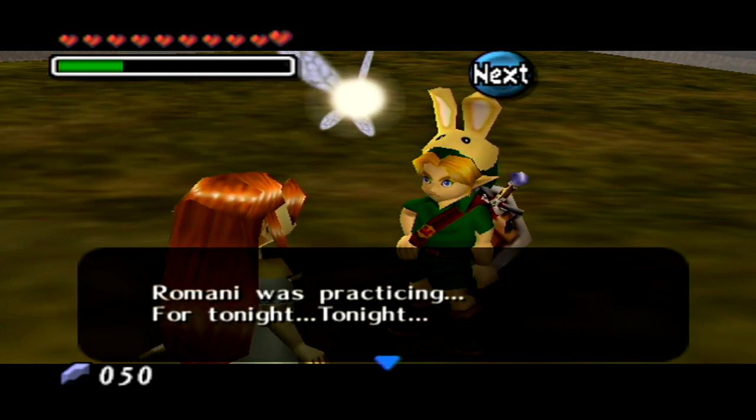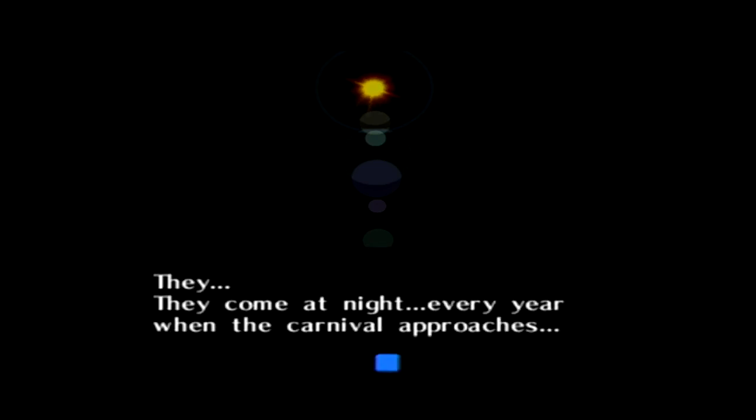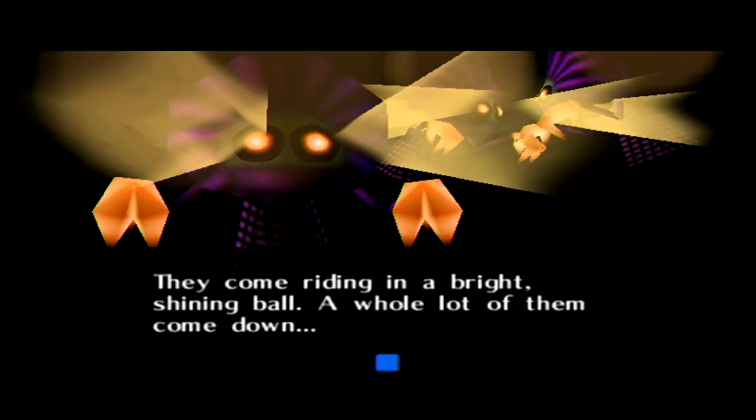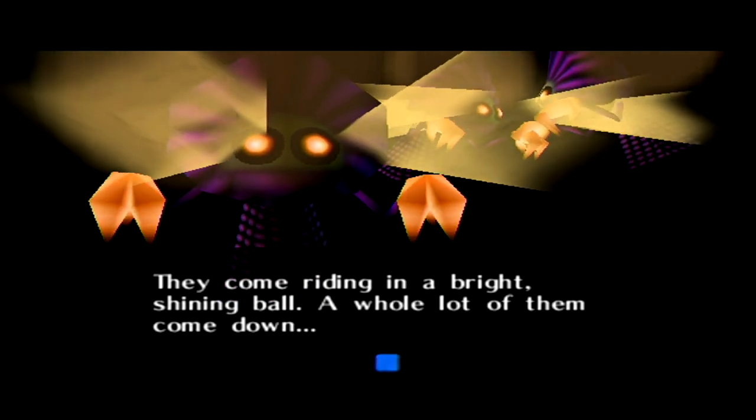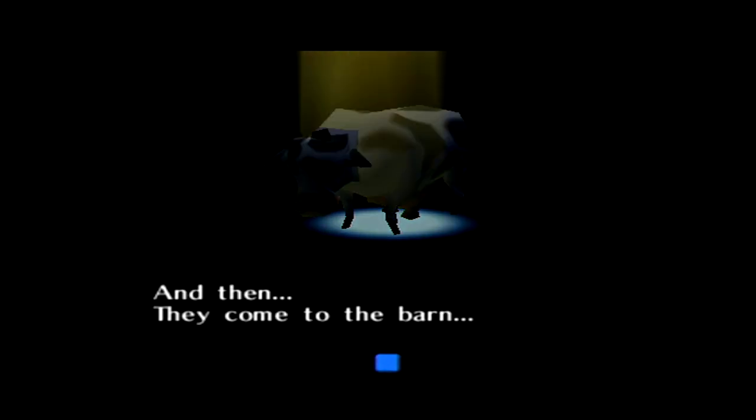Romani was practicing for tonight because 'they' are coming. They come every year when the carnival approaches — something with shiny eyes, riding in a bright shining ball. A whole lot of them come down and head for the barn to take the cows. It's supposed to be a spooky story, and honestly it actually is pretty terrifying. Her older sister won't believe her, but Romani is determined to protect the cows.